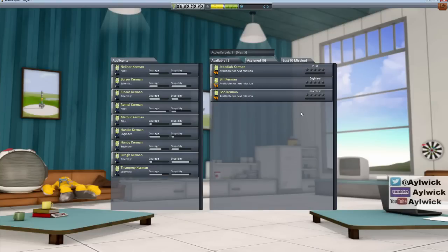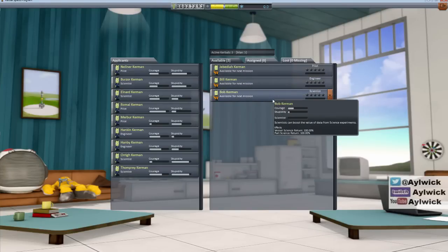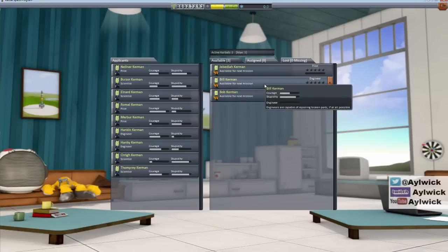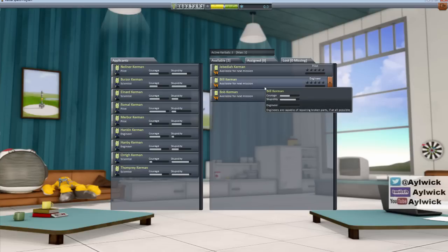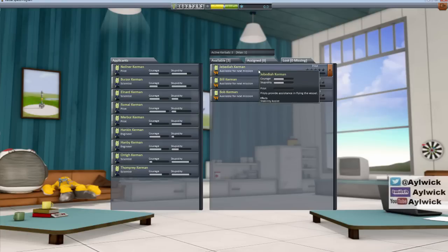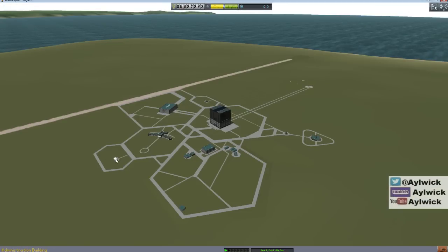A quick look at our astronauts - everyone has got no skill at the moment. We have three: Jeb, Bill, and Bob. Jeb is the pilot, Bill is an engineer, and Bob is a scientist. Scientists can boost value from experiments - 100% extra part science return and vessel science return. Engineers can repair broken parts. Pilots provide stability assist. We don't need to hire anyone else yet.